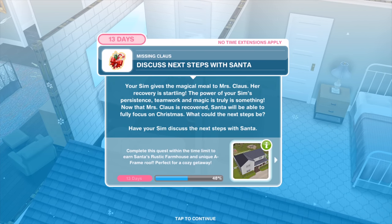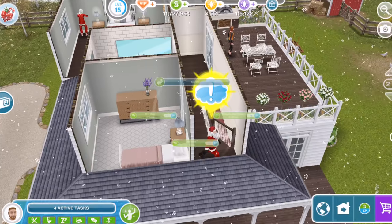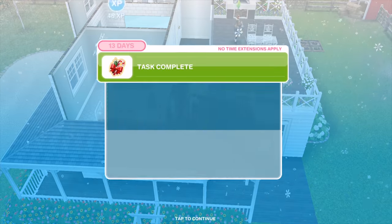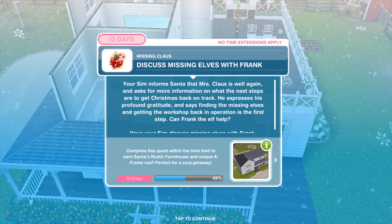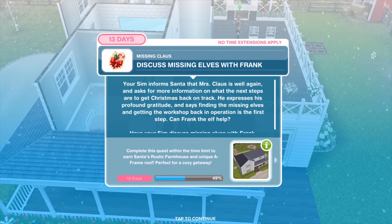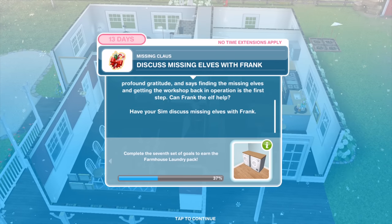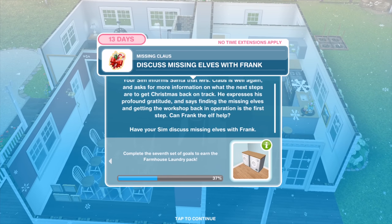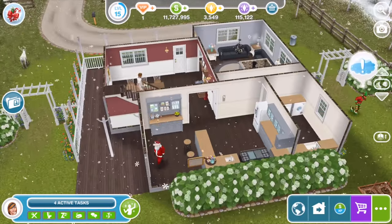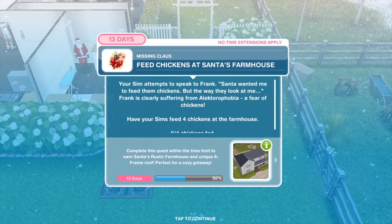Now that Mrs. Claus has recovered, Santa will be able to fully focus on Christmas. Have your Sim discuss the next steps with Santa for 15 minutes. Your Sim informs Santa that Mrs. Claus is well again. Santa expresses profound gratitude — finding the missing elves and getting the workshop back in operation is the first step. Have your Sim discuss missing elves with Frank for two hours and 15 minutes.